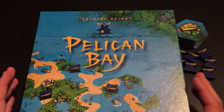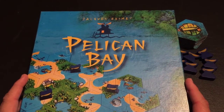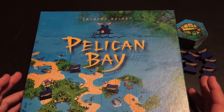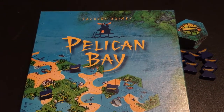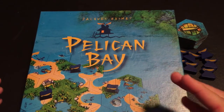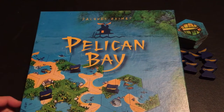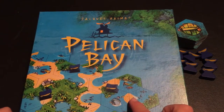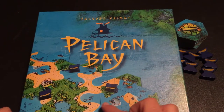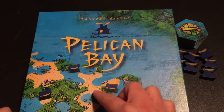Welcome. Today I'm going to show you guys how to play Pelican Bay. This is an interesting tile-laying game. It kind of reminds me of Carcassonne because in this tile-laying game, just like in Carcassonne, you have to make sure your tiles are going to match the corresponding landscape. So water has to be touching water, beach has to be touching beach, and forest has to be touching forest when you place a tile.